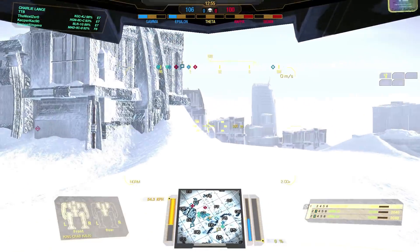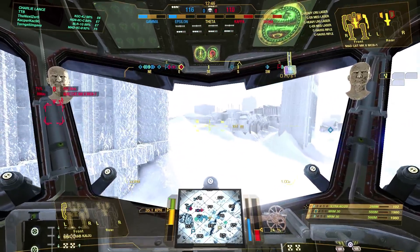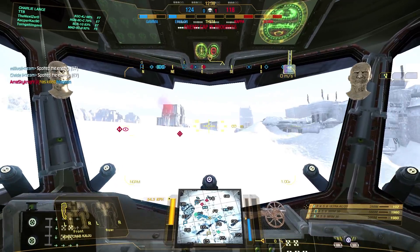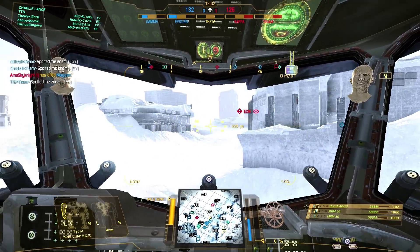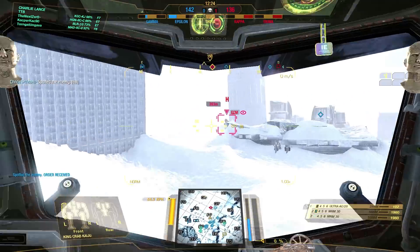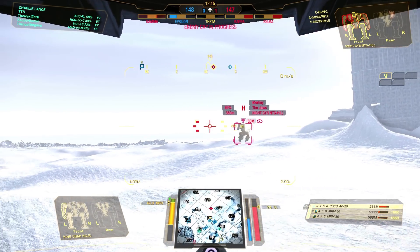Some other assault mech to our left. As you saw, I shot my MRM-30s and just as they were about to hit I fired the UAC-20, because those projectiles travel faster and I didn't want to give this guy too much time to turn around before he realized he was getting hit. Let's push into Fox 7 — it should be reasonably clear with the exception of that one guy in Gulf 7. We have a Night Jire at around 400 meters; need to get a little closer for the UAC-20, but we can definitely shoot the MRM-30s.